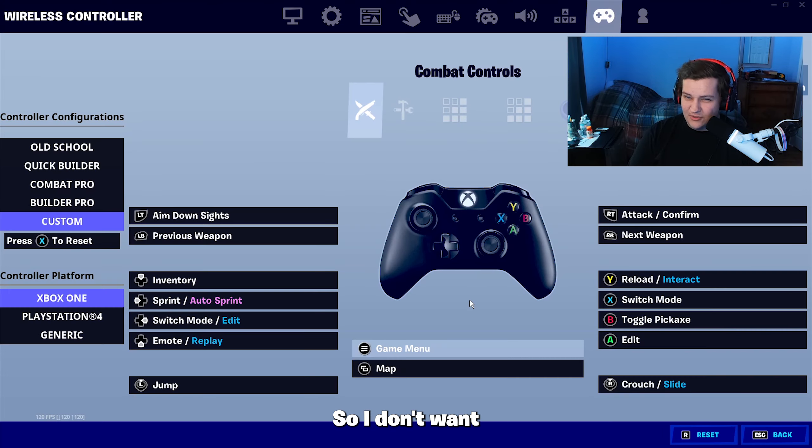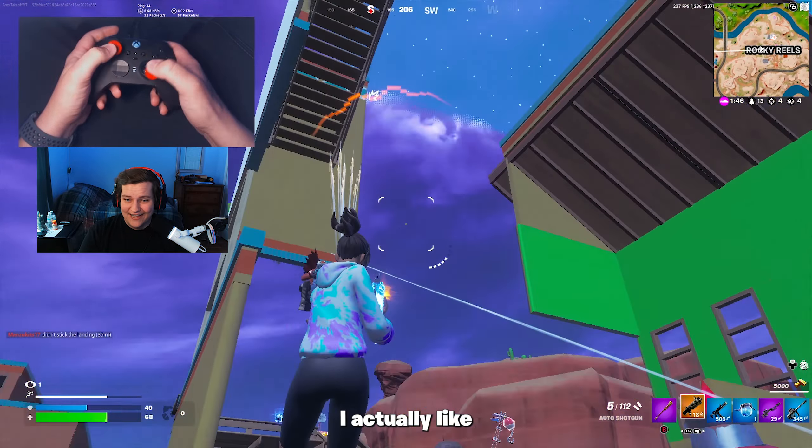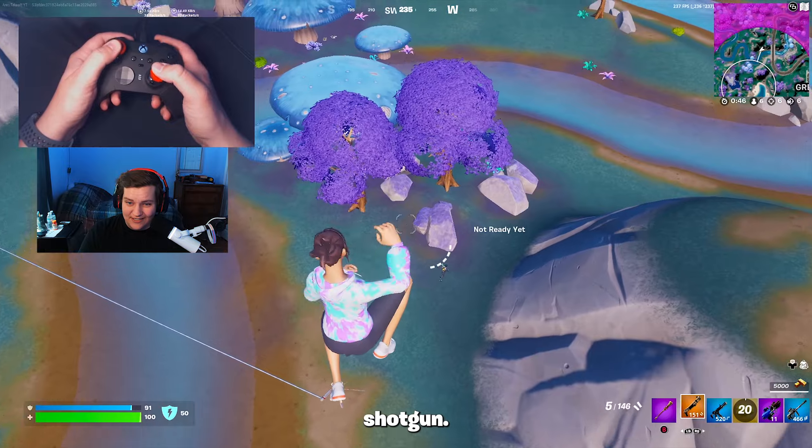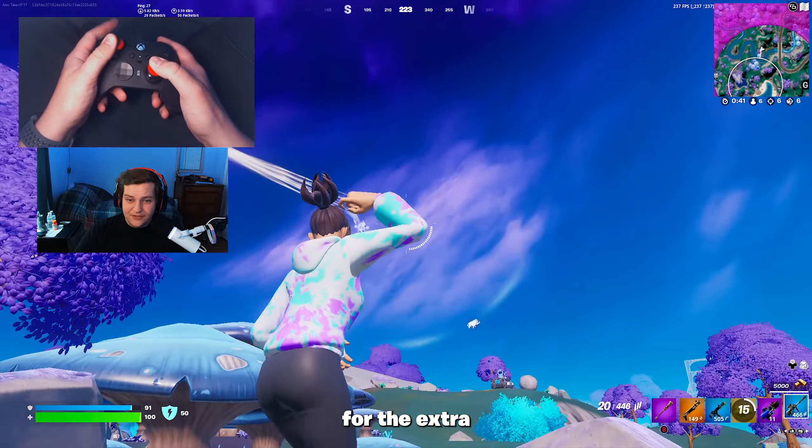Now let's talk about our loadout — what weapons should you actually be using? Definitely use the AUG over the hammer AR, because long range AR shots are so important in zero builds. Since we're carrying an AUG, I also recommend carrying an SMG. The Stinger SMG is the best and the Charge SMG absolutely sucks — don't pick that thing up. You also have to use a shotgun, and the only one I actually like for zero build is the auto shotgun. It puts out crazy damage up close and has a big mag, making it much easier to use. For the extra two slots, I always try to keep minis and at least one mobility item — whether that's shockwave grenades, a rift, or most preferably a grapple glove.